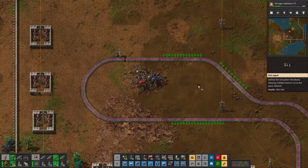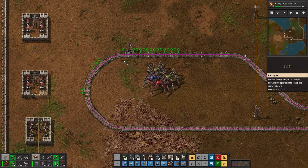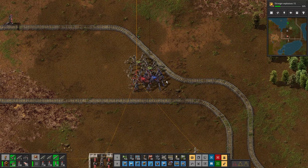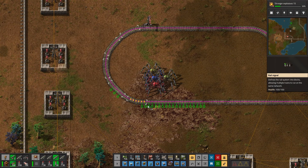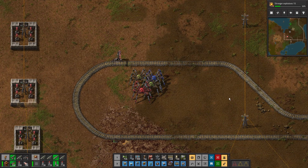Should the chain signal go before or after the rail signal? I always forget which way it's supposed to go. I think it's before, but we don't need to do it now — we'll just put it there. We don't need a chain, we just need to break the signal. I mean, if it works it's fine.